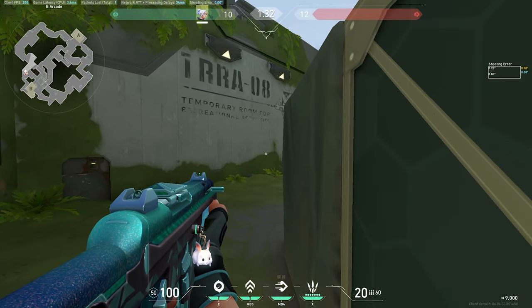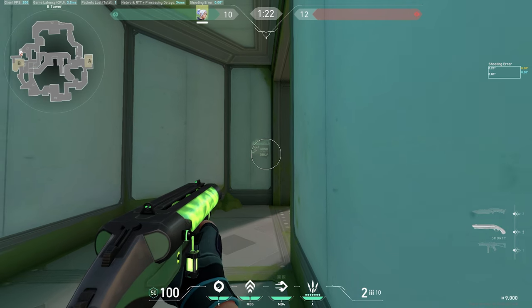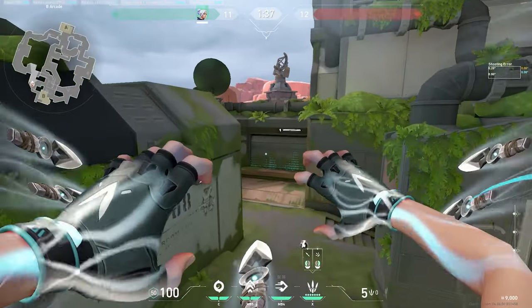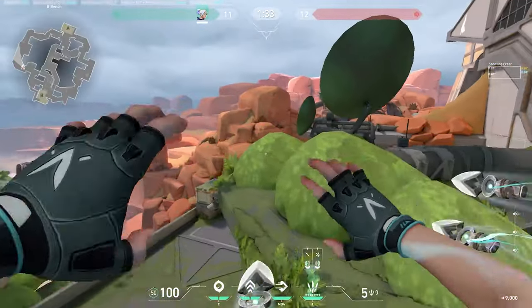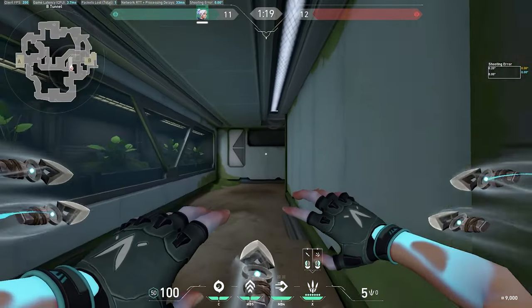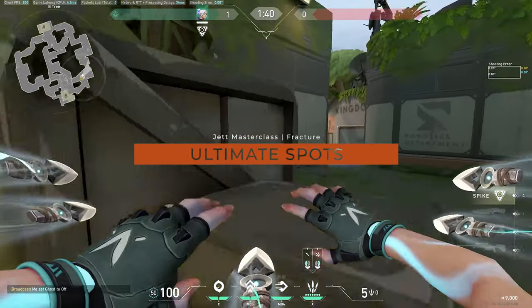Hiding here with a Shorty is one of my favorite things to do — I'll only buy a Shorty and no armor, and it pretty much guarantees me a gun. If you have knives, pop them, glide, prep your dash, and when the flash or stun comes in updraft, catch anybody off guard, then updraft again to catch anybody holding the flank. You can also push under with your knives, which is very strong as you're just so quick.